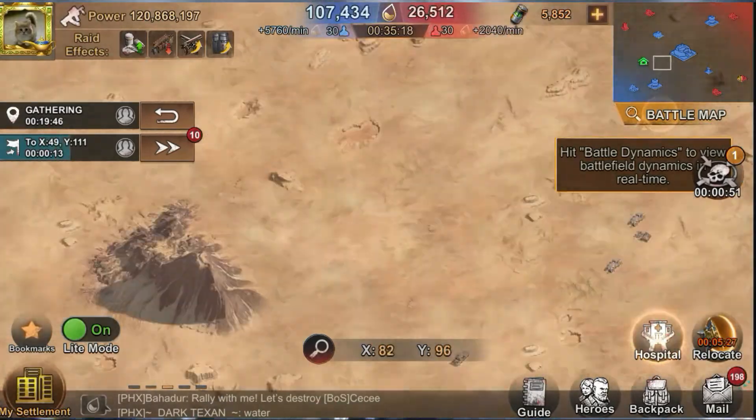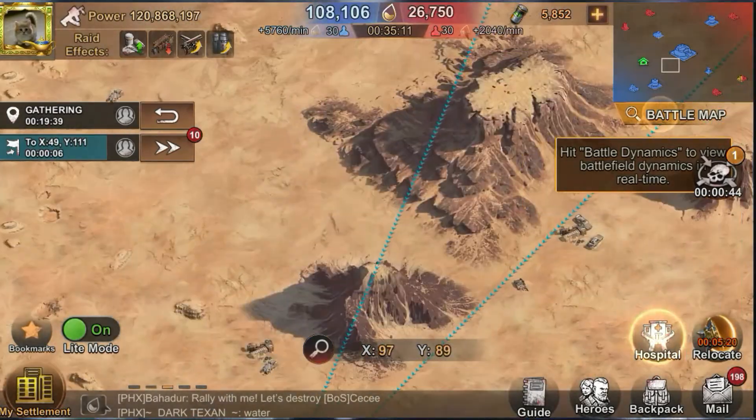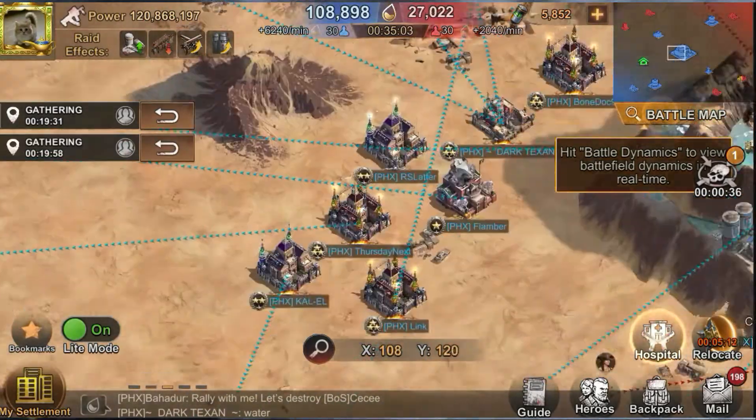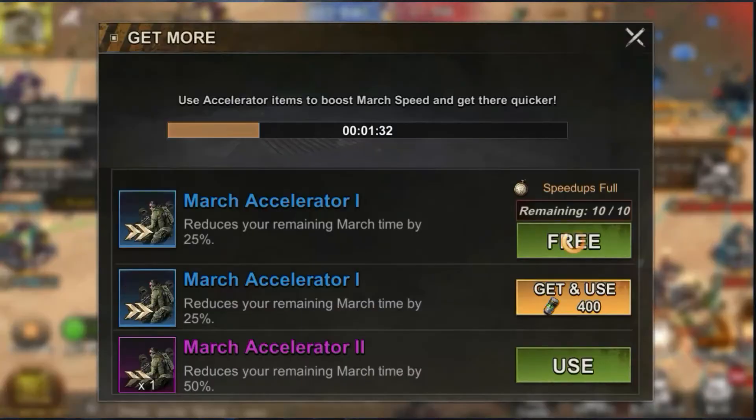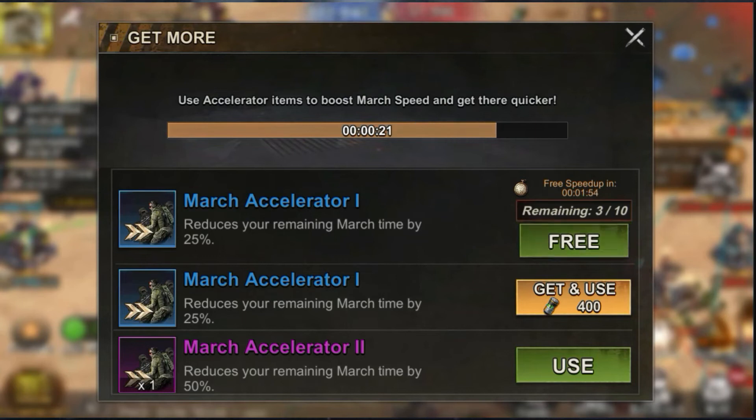Water tanks will refresh three times. It doesn't matter how many troops you send to the tanks or your gathering speed buff for tech — water tanks give you an instant score.